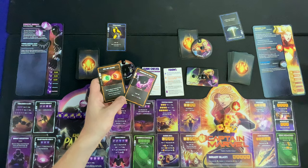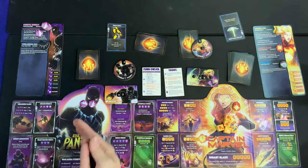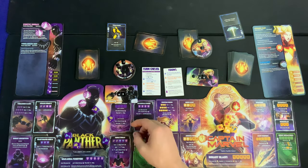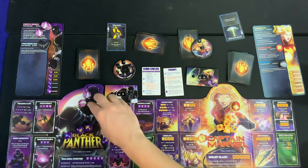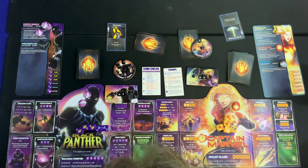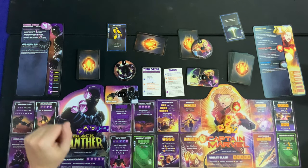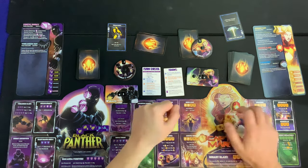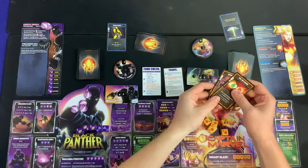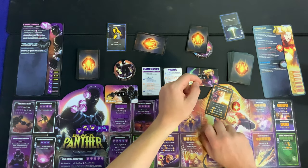Black Panther plays a card that bumps up to two dice. Rolling five dice — one, two, three, four, five — a Long Straight! A large straight gains two Kinetic Energy and deals eight damage. That's a big hit. Let's see if Captain Marvel can block any of it — she also has the Cosmic Shield card.